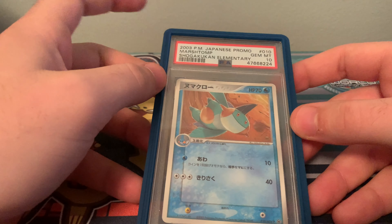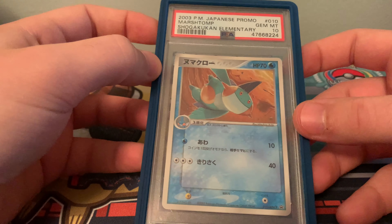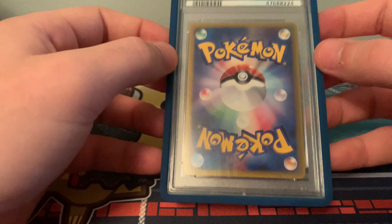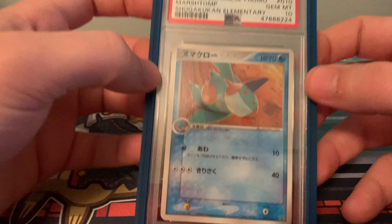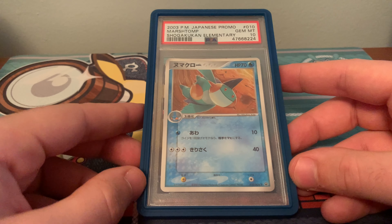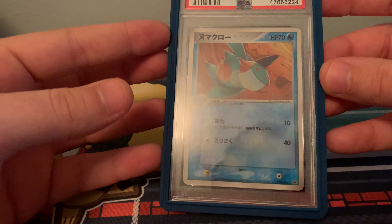This is the 2003 Pokémon Japanese Promo Marshtomp Shogokan Elementary in a Gem Mint 10. This is a gorgeous card, also by Mitsuhiro Rita. It being a promo, it's just such a beautiful card. This actually holds special meaning to me because it's the very first Marshtomp Japanese card I ever got in PSA 10. I got this one from an eBay auction from Card Secret. This would come inside a magazine in Japan as an unpeeled sheet, of which I actually own two.